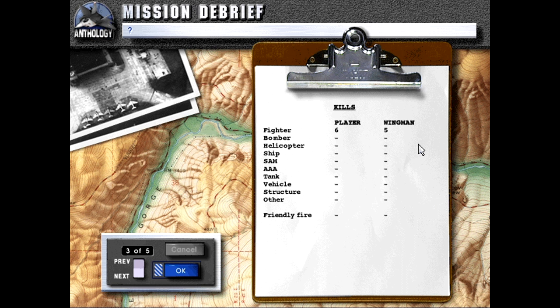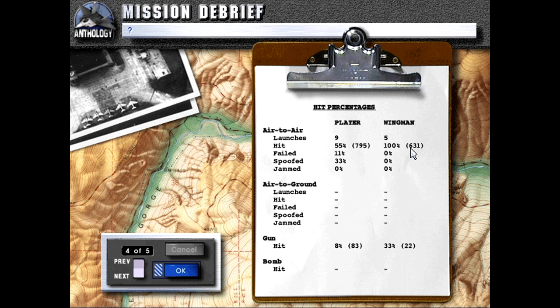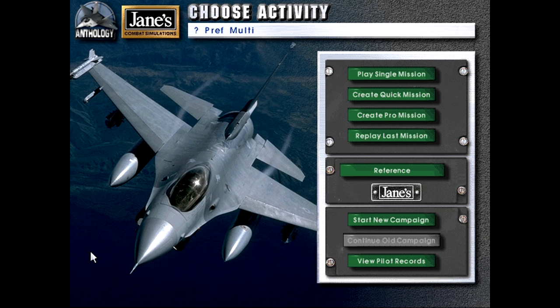Our next biggest killer was our wingman with five kills, so us and Wingman 1 accounted for about two thirds of the enemy aircraft. There were some American F-16s that helped a bit, and Wingman 2 also did some work. Only a 55% hit rate, a third were spoofed, 8% gun hit rate — kind of low, but we were taking potshots at the end. 21 missile launches on us, of which only one hit, plus some gun damage. We came out pretty damn well all things considered.